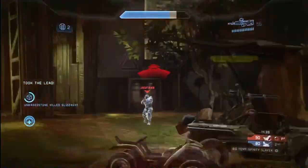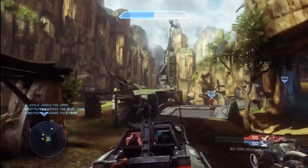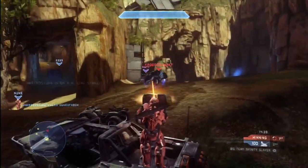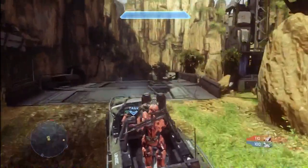The one thing I will say that I've noticed about Halo 4 is that the armor on the vehicles in general seems much weaker than it used to be. It used to take a whole lot of team shooting to take down like a Banshee or a Warthog. But these days with the new weapons and the new system, it seems like you can take down vehicles much, much more quickly.